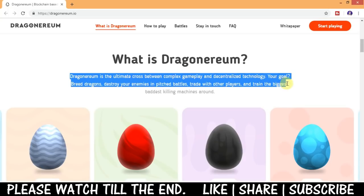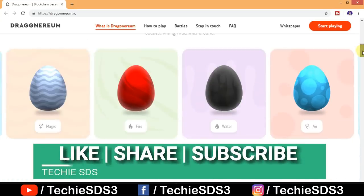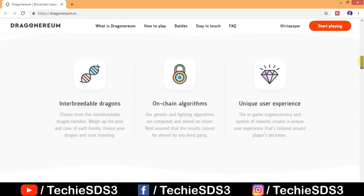Your goals in the game will be breeding dragons, destroying your enemies in pitched battles, trading with other players, and training the biggest and baddest killing machines around. You can also see a few genesis dragons — magic, fire, water, and air — as on-chain, algorithm-generated unique creatures. There are a few features of the game highlighted here as well.